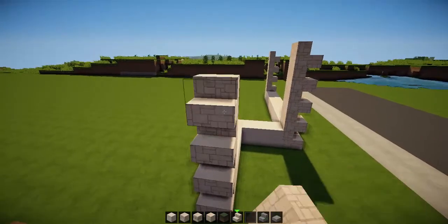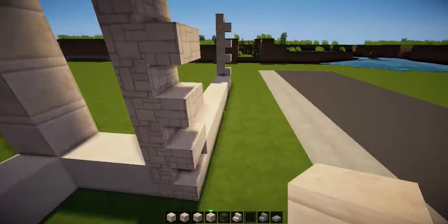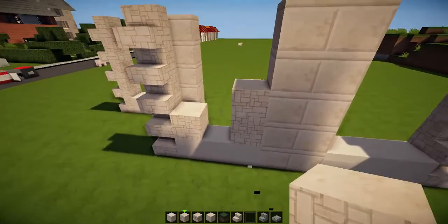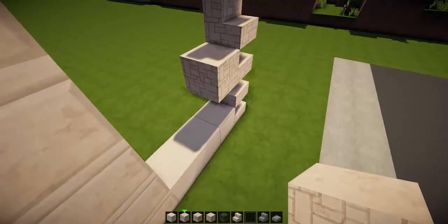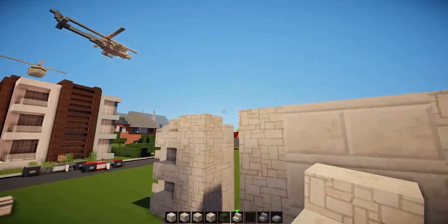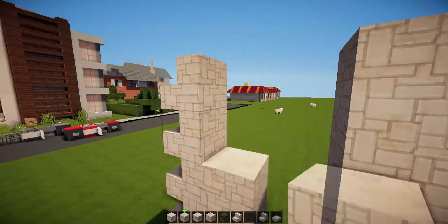Over here two, three, four, five, and here as well — two, three, four and five. Then fill in the sides with plain sandstone blocks. These side bits are looking pretty good, like so, and the same with this side — sandstone blocks.